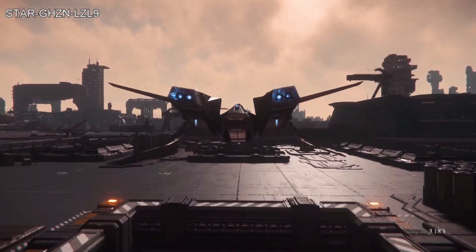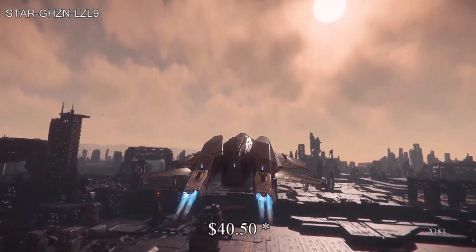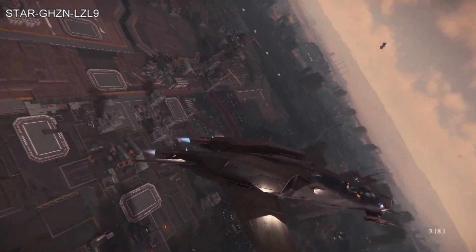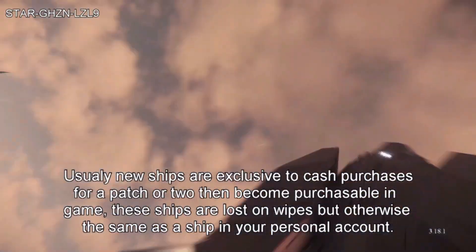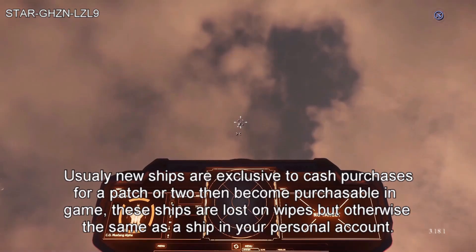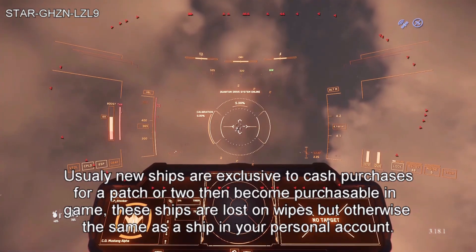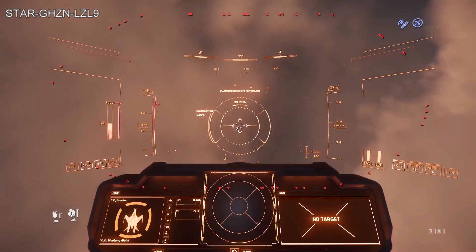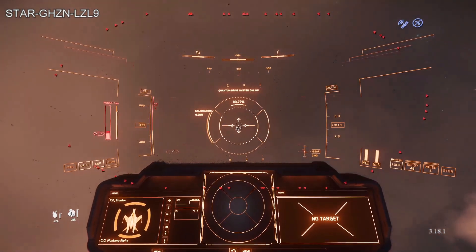Now on to the main event. If you decided there was enough to get your forty dollars' worth and you want to get into the game, you can get the Mustang package available right now. Almost every other ship currently available in game can be purchased in game, with the exception of new ships, which are usually not available for at least a few patch cycles. For instance, the Drake Vulture — although you can't buy that right now — by about patch 3.19 you should be able to buy that ship in game with money you've earned.